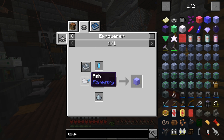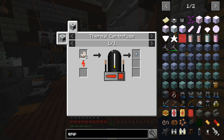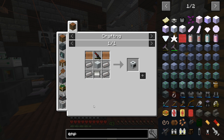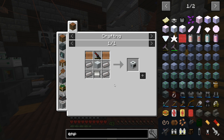We need lithium. We can get ash, we have this, we can make fertilizer — but lithium we don't have. To get lithium we need a thermal centrifuge, and to get a thermal centrifuge we need an advanced machine casing, electric motor, and the mining laser. The mining laser is the only thing that's going to be difficult — requiring some new stuff. Coils are pretty simple and straightforward. The electric motor and advanced machine casing I've already made.